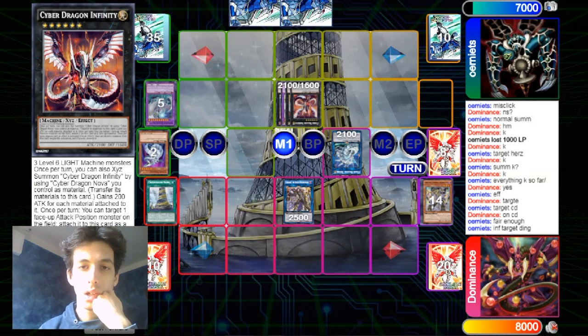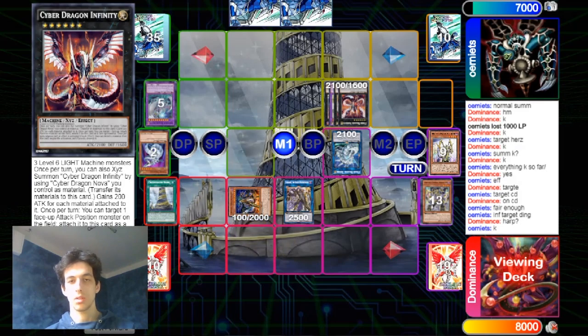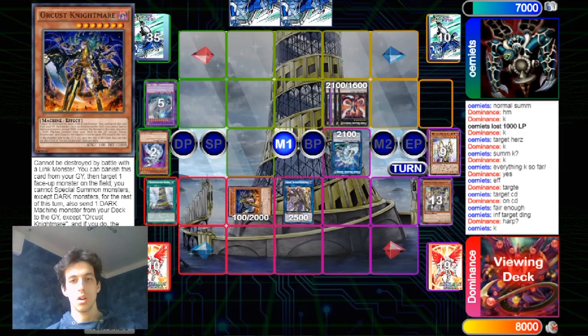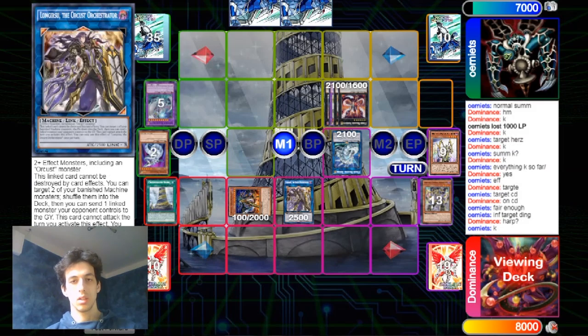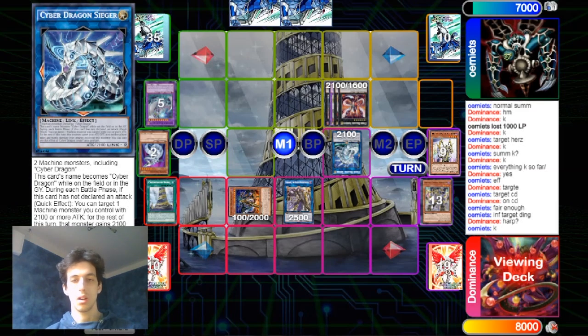He goes for the Infinity now. I think he can steal the Dingirsu so it can't be summoned back with the Cymbal Skeleton, and he can run over the Dingirsu. He uses Herz — maybe he wants it negated. He lets it go through — I think that's correct. He definitely wants to keep one monster on the field, because if the Infinity runs over the Nightmare, Saigar can't run over Dingirsu. Since the Nightmare can't be destroyed by the Saigar, he wants to keep one monster on the field.